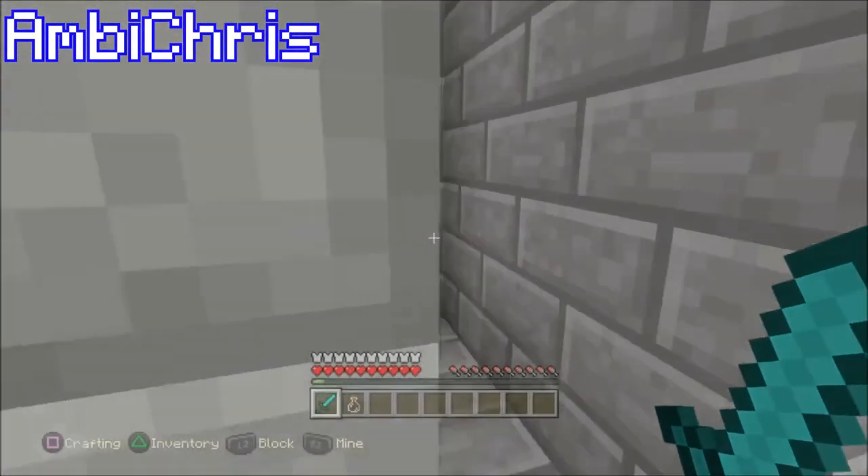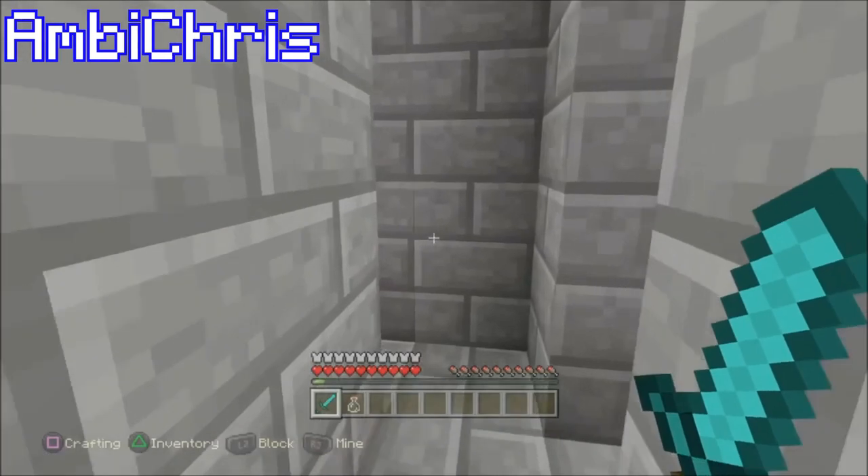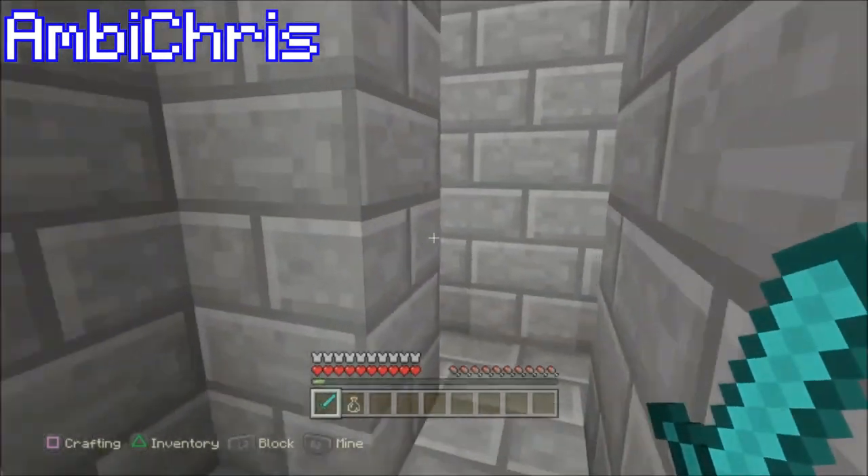The runner cannot see anything. The person trying to kill the runner can see everything, so it gets pretty scary. There's Justin running around there and he can't see where he's going.